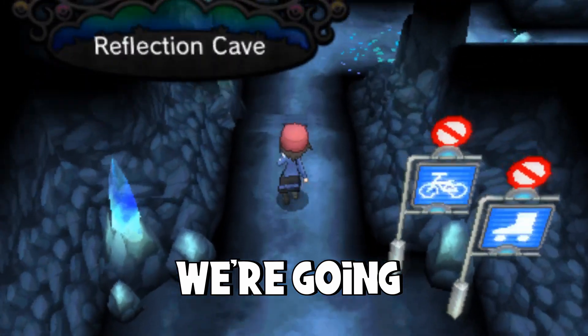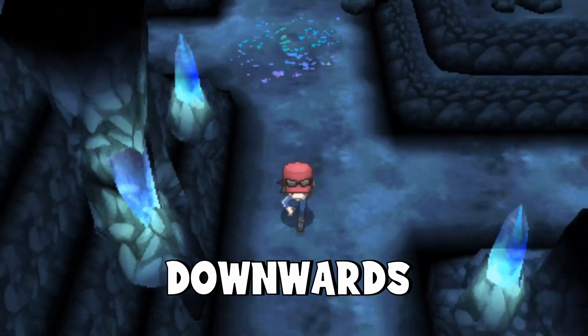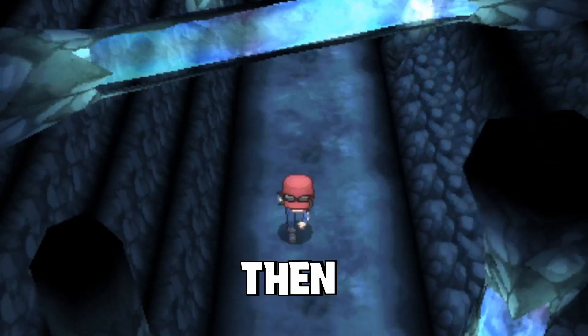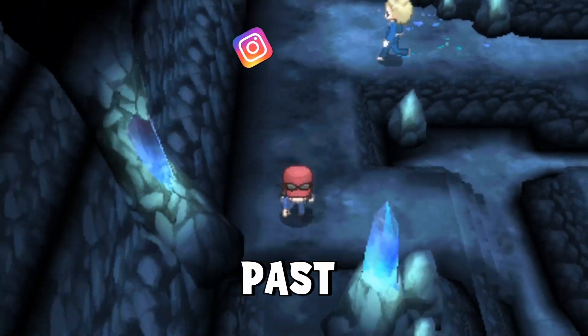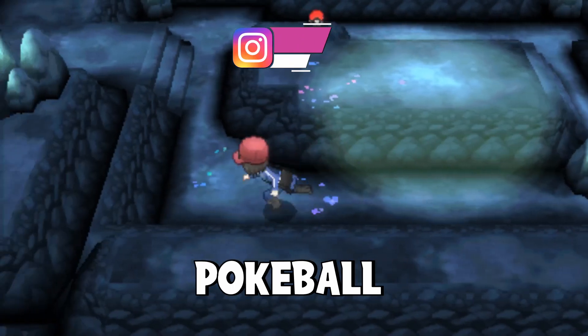So we're going to go to the Reflection Cave which is at the end of Route 11. Go inside and now we're going to go this route around towards the right hand side. We're going to go downwards, skip that battle, keep going down past that trainer, and now go over towards the right hand side where you can see that little elevated Pokeball.